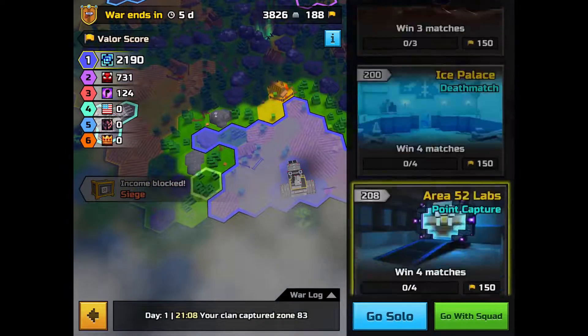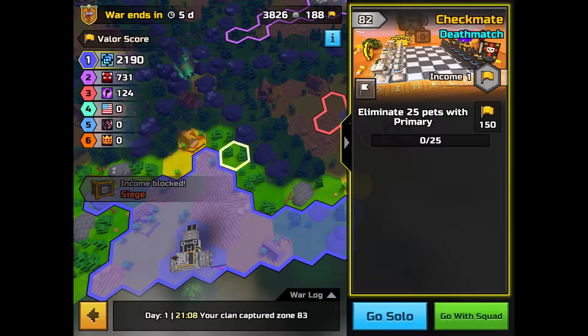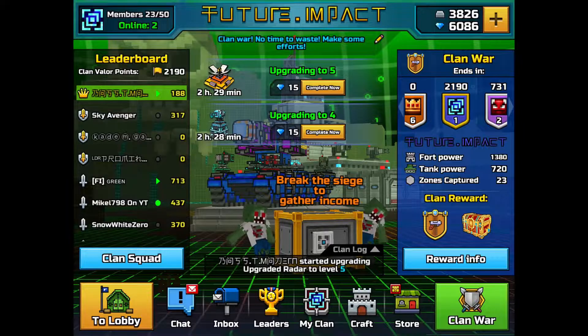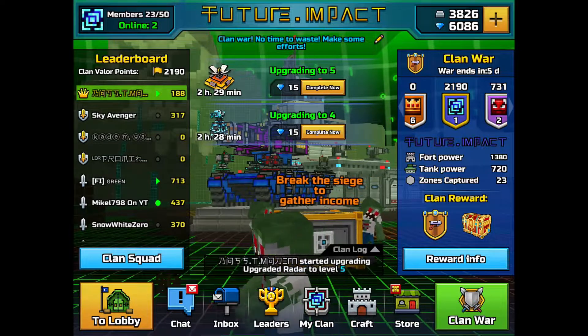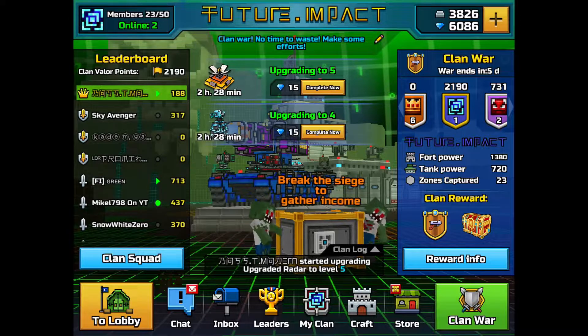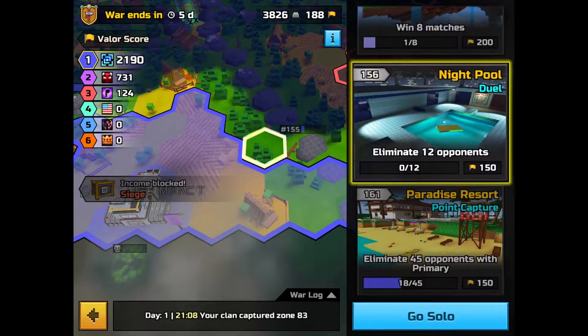We have win four matches, win three matches, kill 25 enemies with headshot, win one match, eliminate seven opponents, eliminate 45, eliminate 25 pets with primary, eliminate 20 opponents. I think I want to do the night pool and then see if I want to do another field. This is all for showing a little bit of the clan's progress so far — reporting the clan progress and sending a leader's message via YouTube. If you want to join my clan, I'll provide the clan ID in the description and comment section.